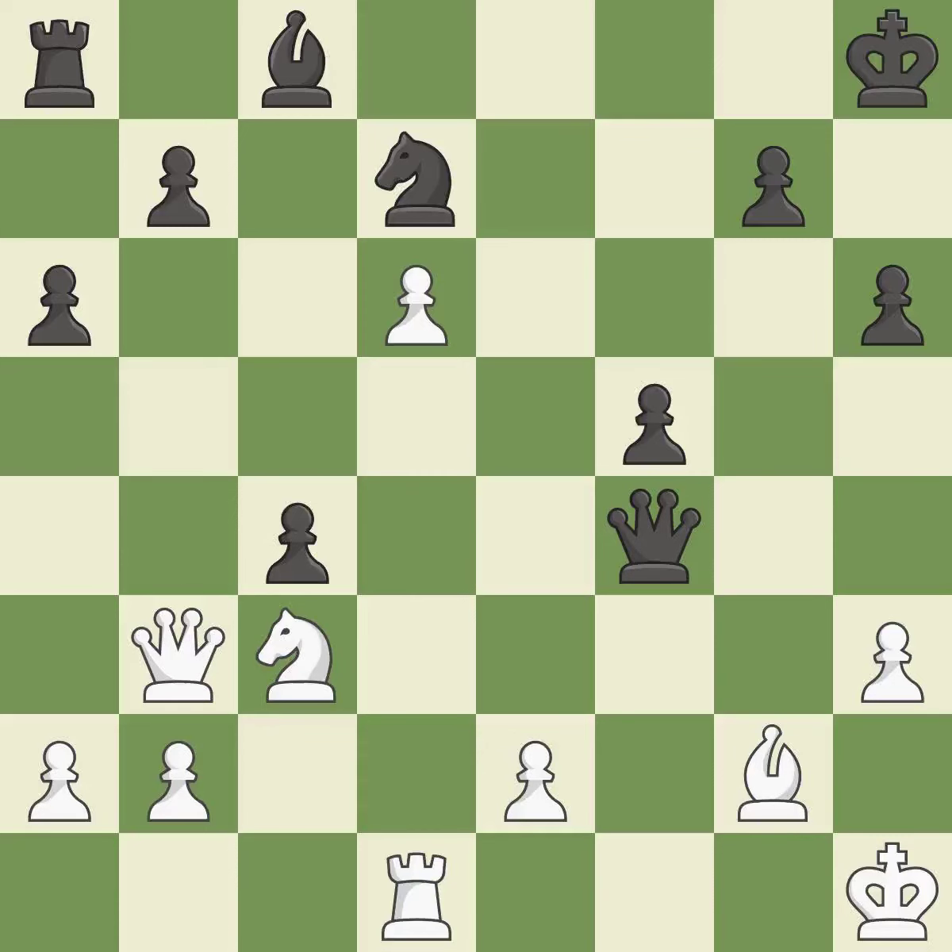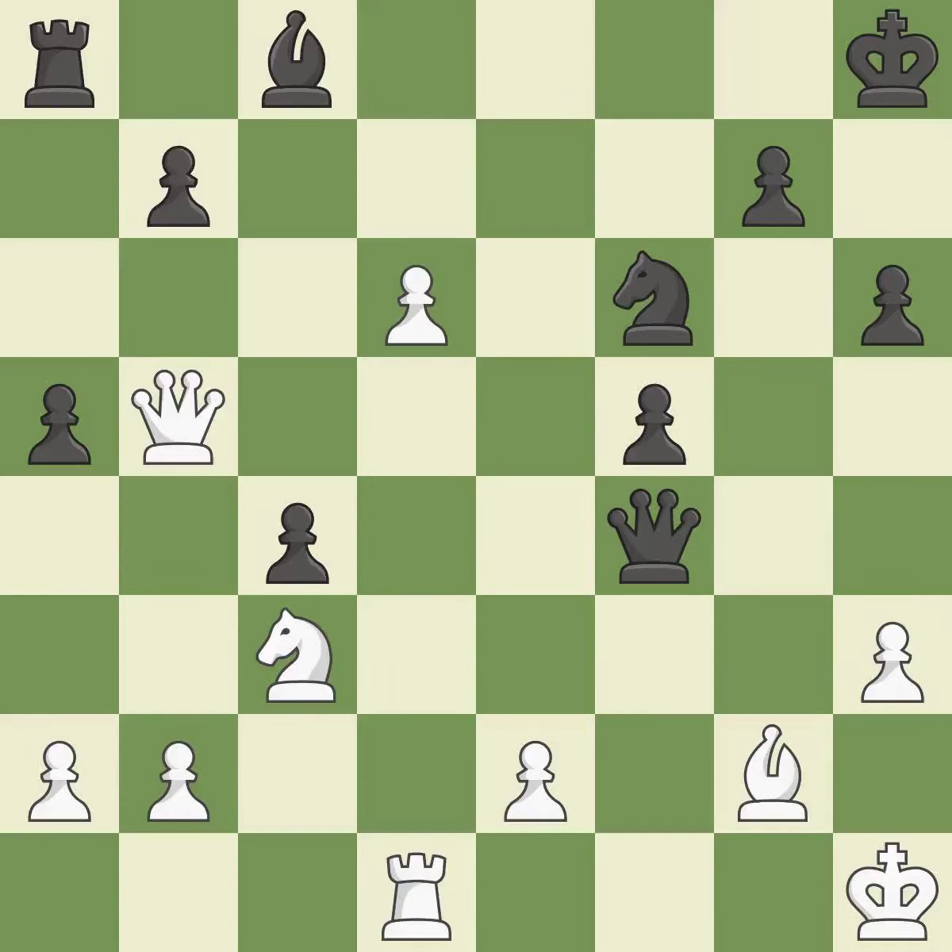A pawn kicks the opposing queen, forcing her to move or risk being captured — it is ideal. This overlooks a safer approach to moving a queen — it is incorrect. This wastes a chance to center a knight and give it more power over squares — it is incorrect. There is an easier way to transport a queen to safety — it is incorrect. This allows the knight to control more squares. This is the only good move — it is a great move.